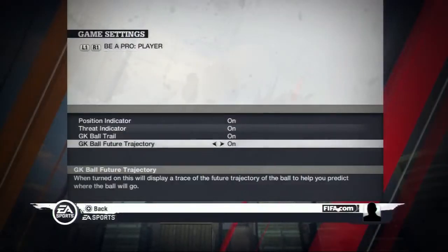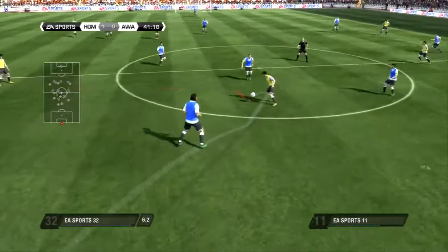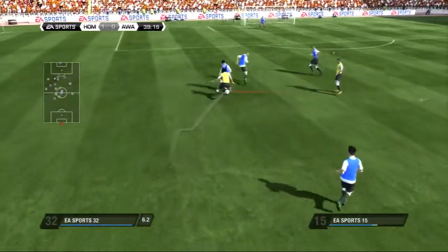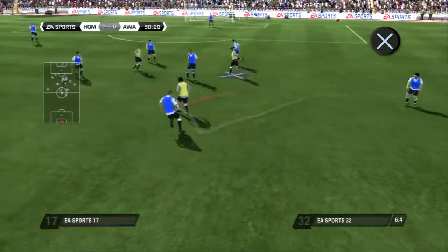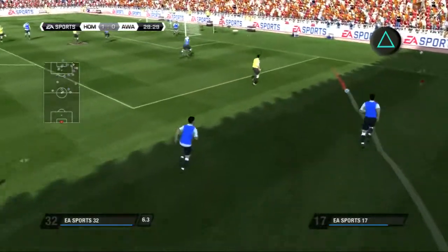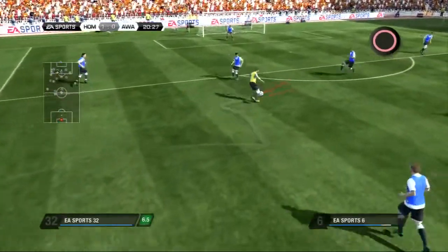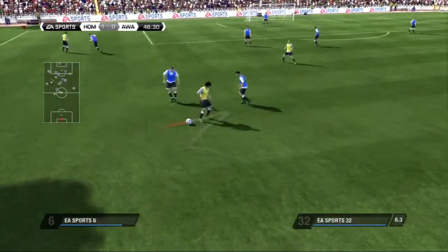All these hints can be activated or deactivated in the game settings screen. As a goalkeeper, you have the advantage of a great view of the entire pitch when your team is on the attack. This allows you to yell to your teammates to perform certain actions. Press X to call for a pass, triangle for a through pass, square for a cross, and circle to call for a shot on goal. But as in real life, they won't always pay attention to you.